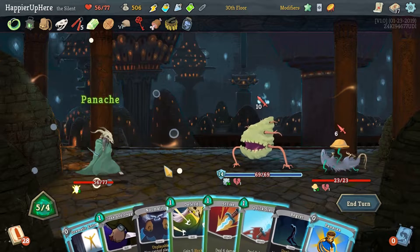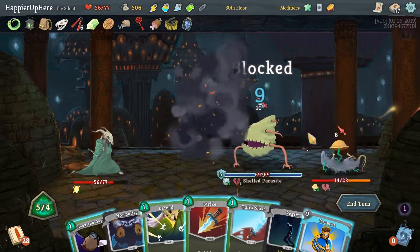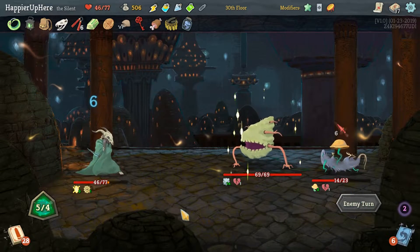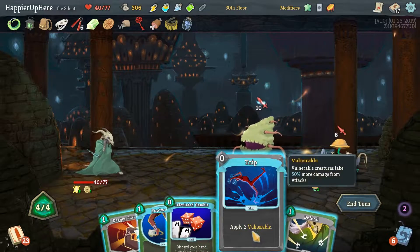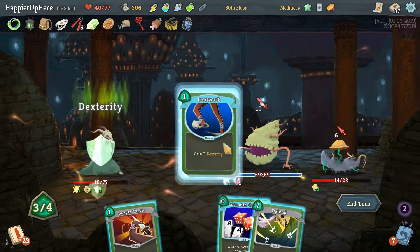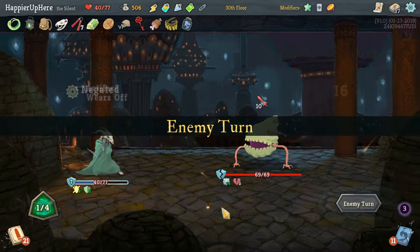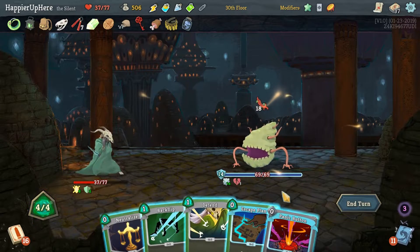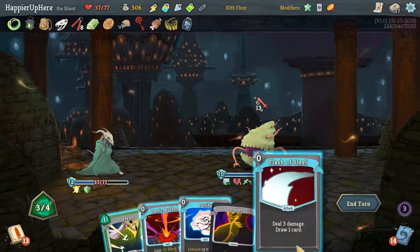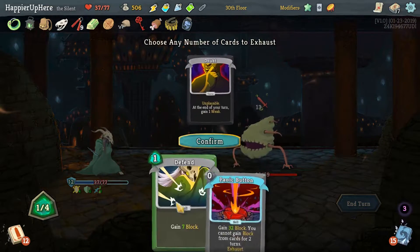Let's do Panache, Dramatic Entrance, then Panacea. Not great — I have to finish that turn with five energy, which is a waste. Trip, Dagger Throw — actually let's do Footwork and then Calculate Gamble. Defend and Strike. This enemy attacks every turn so Panic Button might not be appropriate. Flash of Steel and In Venom. Purity out the Doubt then Defend — should be sufficient.